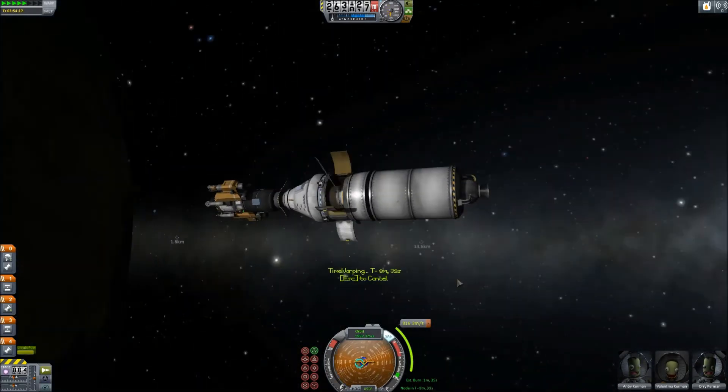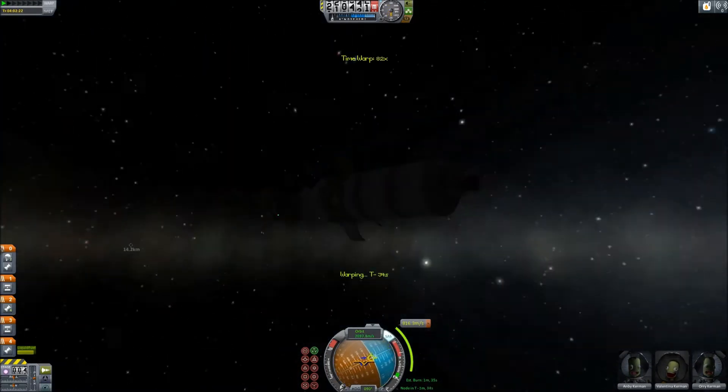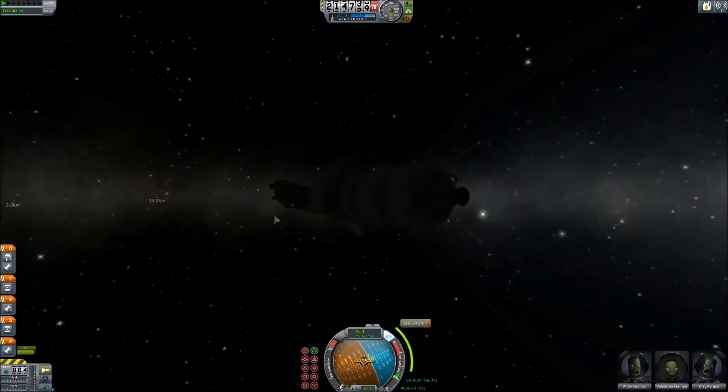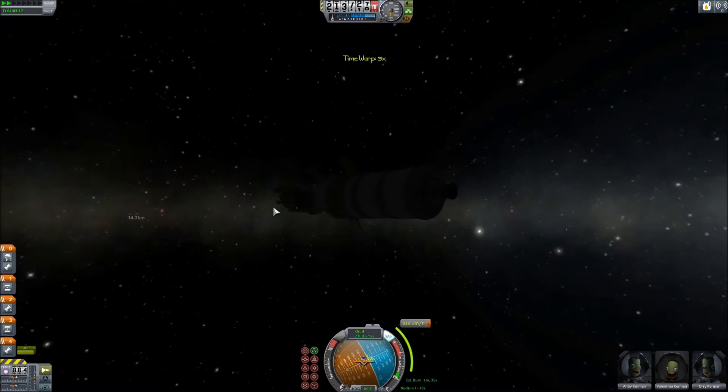It will be dropping the Osprey off in orbit and then rendezvousing with the Frontier Station. Rather than launch the Osprey on its own transfer stage, I figured I could make use of the CTV4.